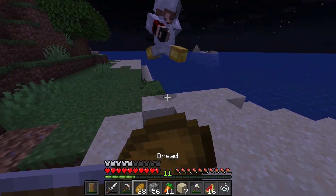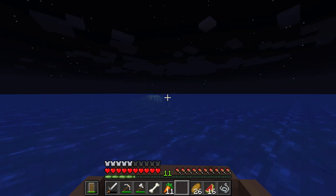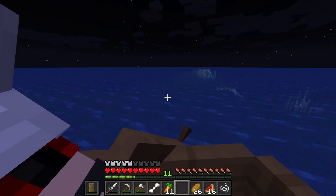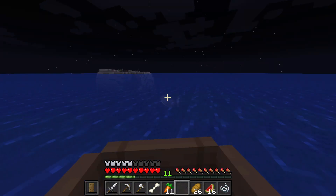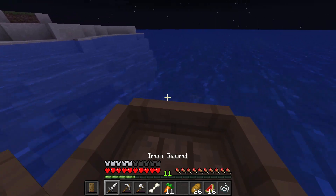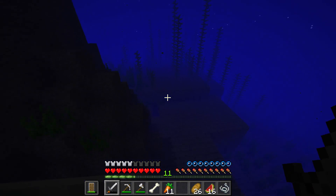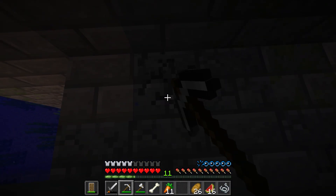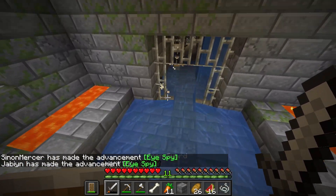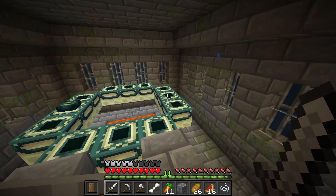Obviously we can't go to the end now. I mean, we could get insanely lucky. Oh wait, I see it - I see the stronghold! There it is, right there. I kind of wish we didn't use any ender eyes. I don't know if this is because it got corrupted or if we're just insanely lucky - but it's natural. I can go right to the portal room! Oh my god, there is only one ender eye in there.